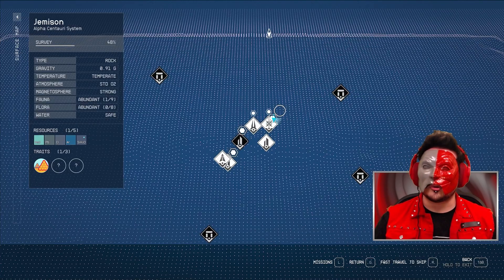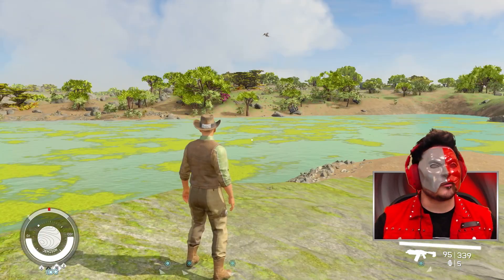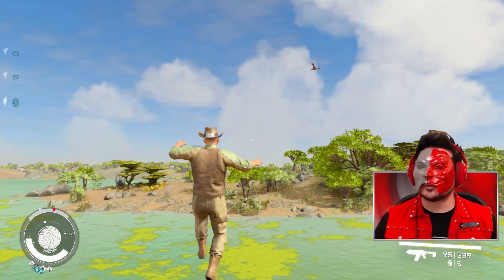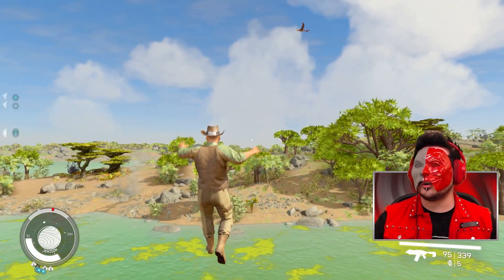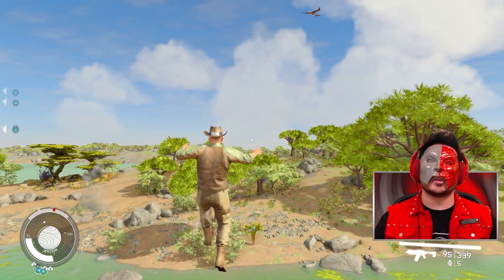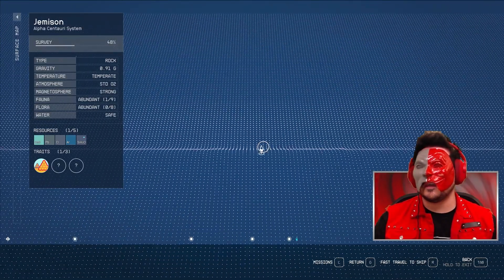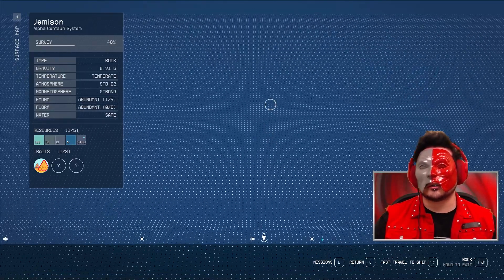We need to go find the edge — we've got to go north, which is this way. Instead of running the whole entire time, we'll give it a little boost. We're going on an adventure that's not going to take forever. We've got to continue north, hit this marker, and then we can go into uncharted territory.